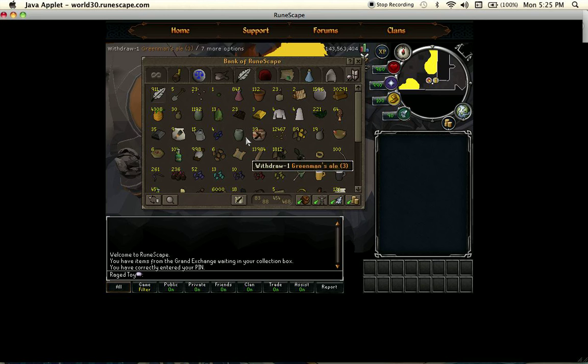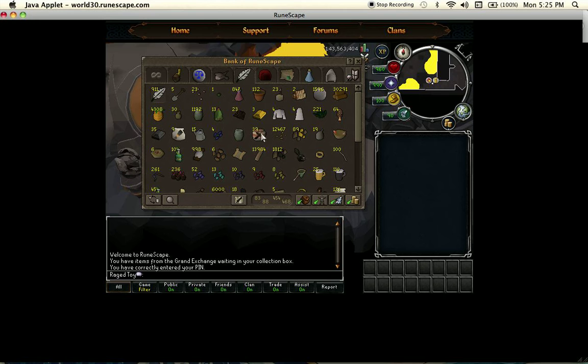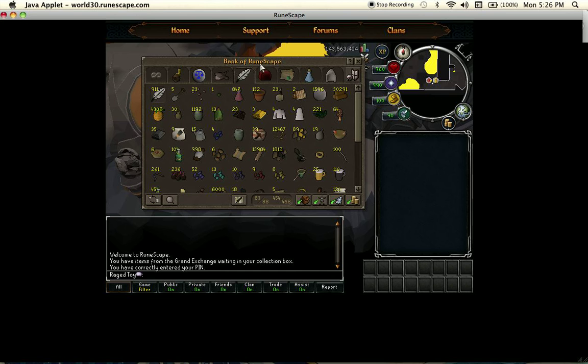Here we have my skilling tab, which kind of sucks now cause I never use it. But it has farming, runecrafting, smithing, mining — pretty much everything is in here for whatever skill I want to do. It's really unorganized right now. Maybe one day I'll organize my bank.